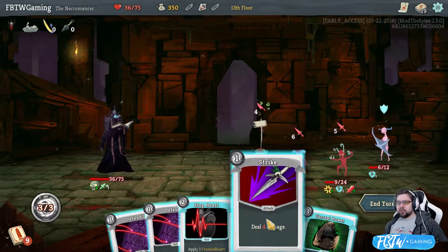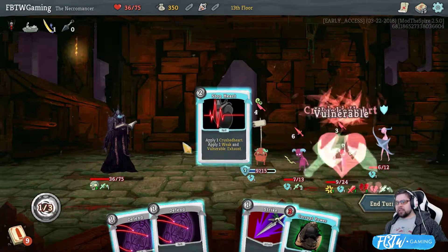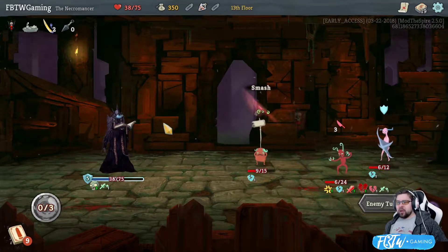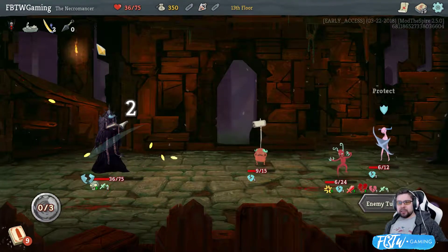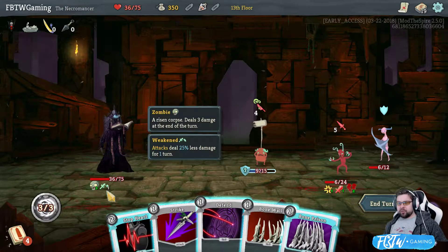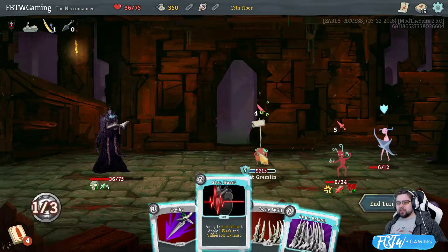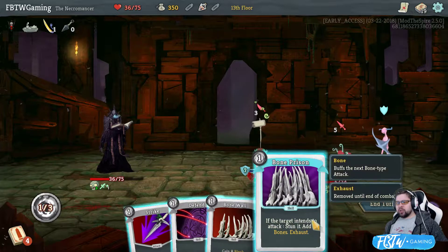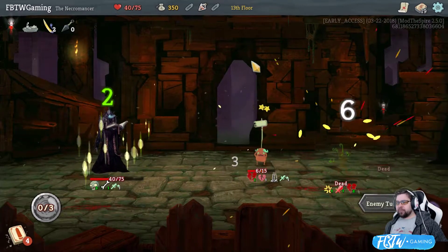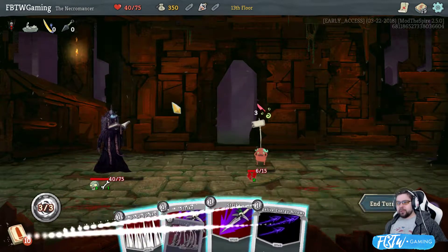This deals 4 damage only. This also applies weakness. You know what? You just get to die. And then I defend. Does that kill him? The zombies came out of nowhere to help me out in my time of need. Alright. Get me the potion that gets rid of this weakness. Crush. If it's going to attack... Okay. Crush his heart. And then we're going to... I think you're dead this turn. So we're going to also stop you from moving. And I get some bones. Throw me a friggin' bone here. You're dead. Like, super dead.